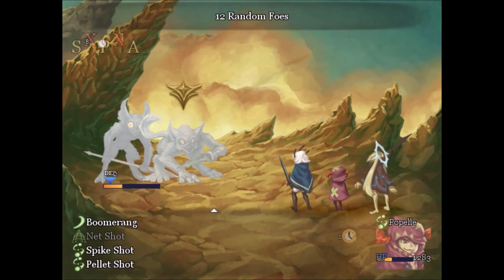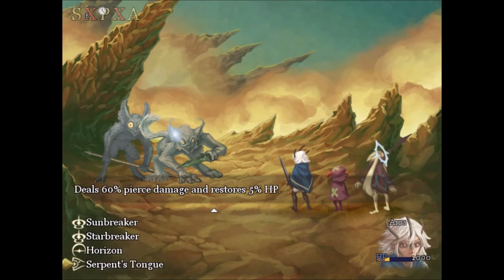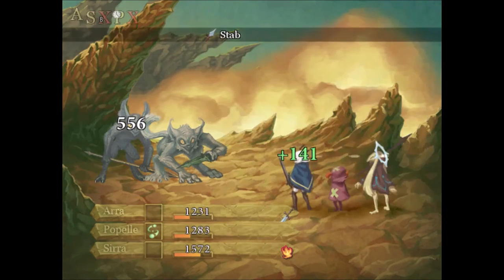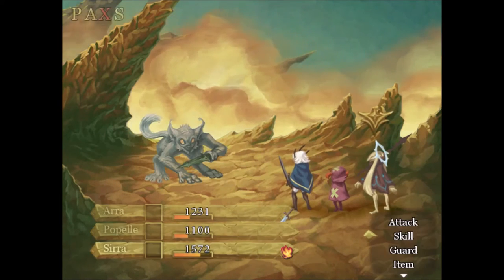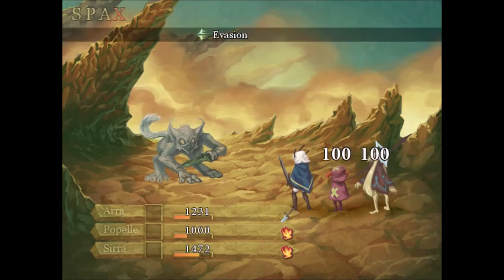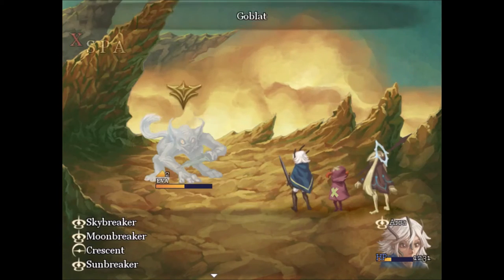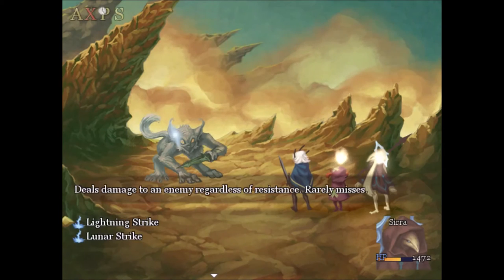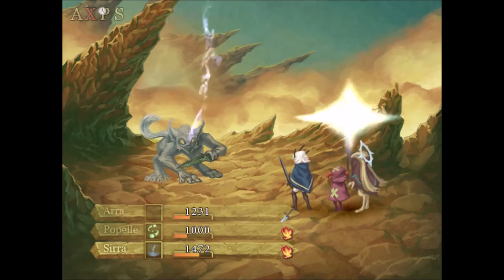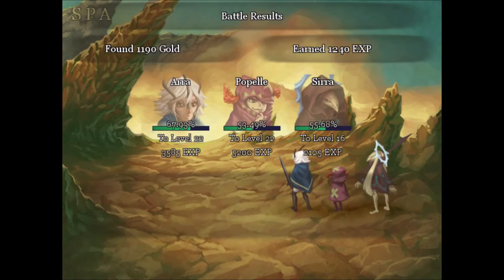Net shot can't be done again. I'd like to do spike shot on this guy but there's no guarantee it'll work. A little bit of restoration — perfect, exactly what we wanted. Syrah, lower his defense. Dang, that's exactly what I did not want. Let's try evasion. We'll have to do spike shot since that seems to be the only thing that works. He's resisting so he's not weak against piercing, but we took care of him.